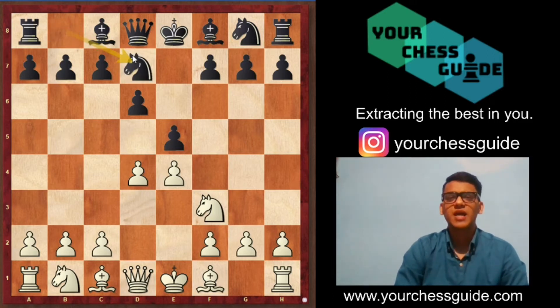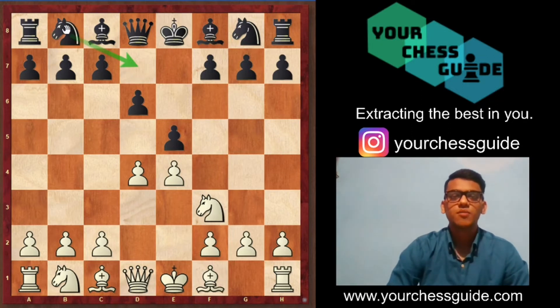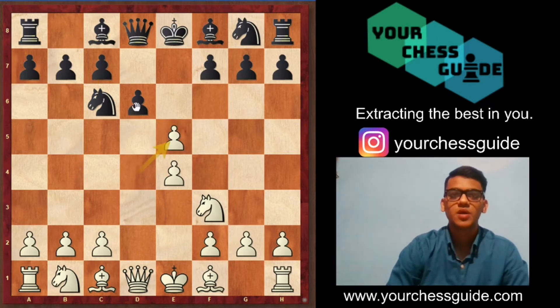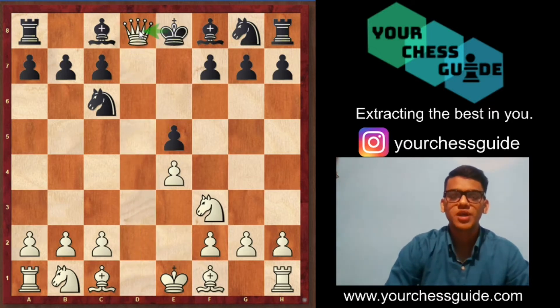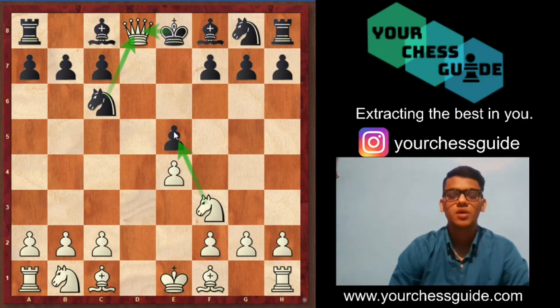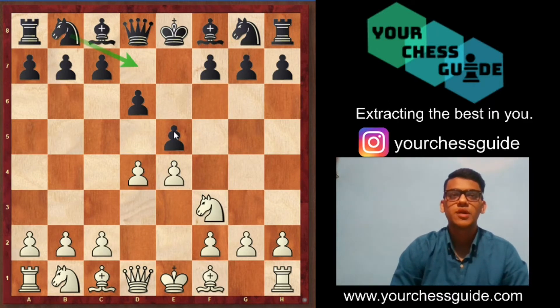By the way, black has some other options — let's have a look at them as well. Moves like knight to c6 won't work. Let's see why. If black plays knight to c6, white can simply play pawn takes pawn, and queen takes queen. If you capture king into queen then you lose your castling rights, and if you capture knight into queen then you lose this pawn. Therefore knight to c6 is not a good option and black went for knight to d7.